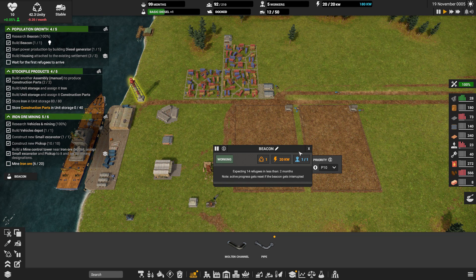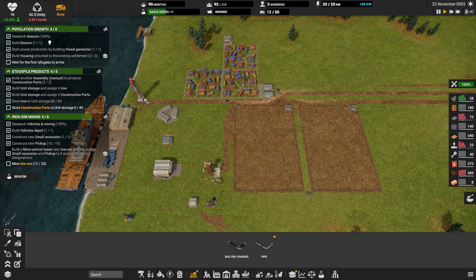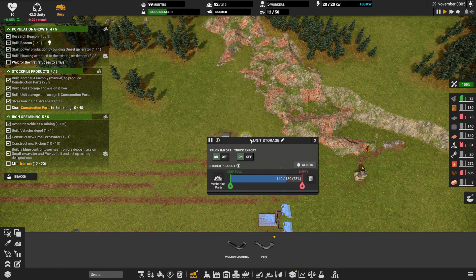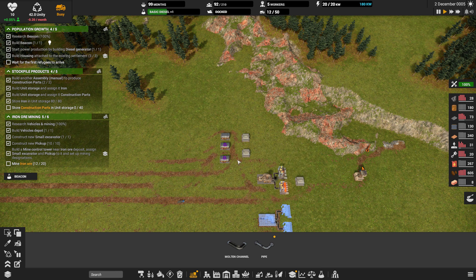The beacon is working. We only have five workers, so let's bring a load of people in — expecting 14. We'll bring people in just as we need them. We're not storing any construction parts — mechanical parts, construction parts — we're just not making enough construction parts.